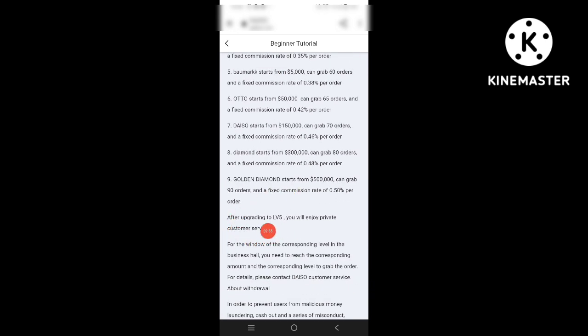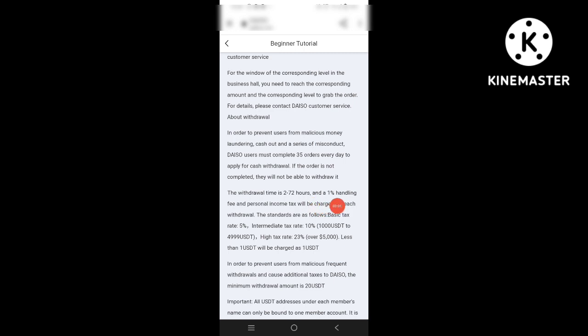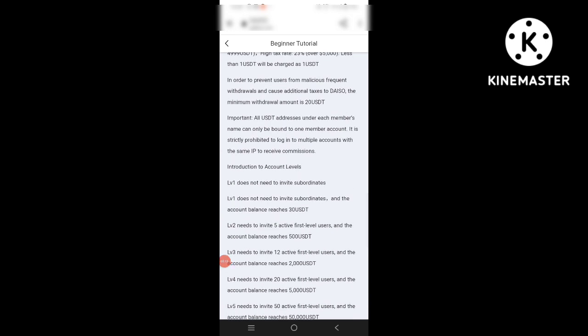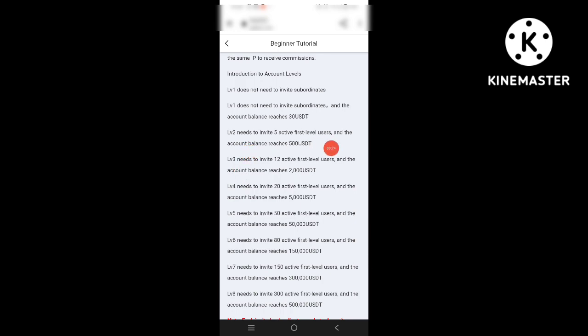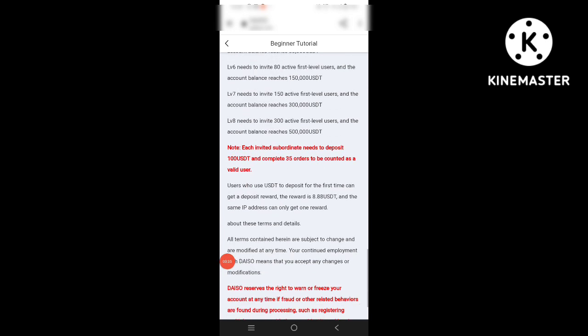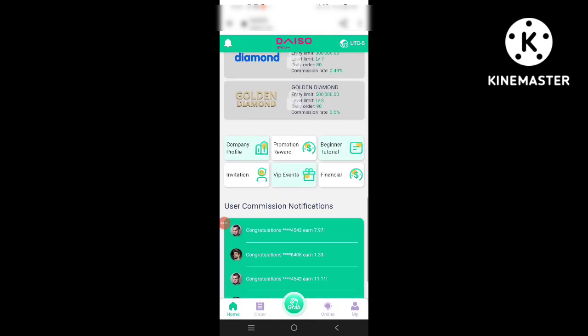After upgrading to level 5 you will enjoy private customer service. The withdrawal time is 2 to 72 hours with a 1 percent handling fee. Personal income tax is charged for each withdrawal: the basic tax rate is 5 percent, intermediate tax rate is 10 percent, and high tax rate is 23 percent. Level 1 does not need to invite subordinates, and the account balance reaches 30 USDT. Level 2 requires inviting 5 active users with an account balance of 500 USDT. All terms are subject to change and can be modified at any time.